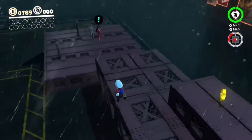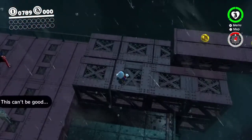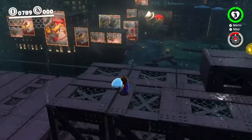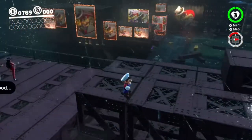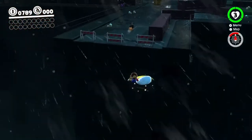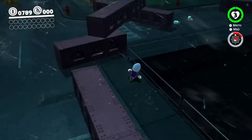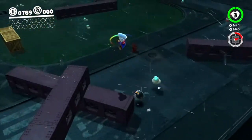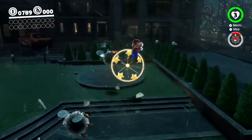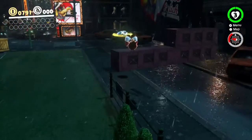A fun little thing you can do is called, I think, the impossible skip. Where you basically position your hat in the right way and fling yourself over — you can get over here. Normally you're supposed to take the zipline, but we just did a really cool trick. Here's what rolling looks like, by the way. I still don't remember if I've shown it off in this Let's Play before, or at least in one of the episodes.